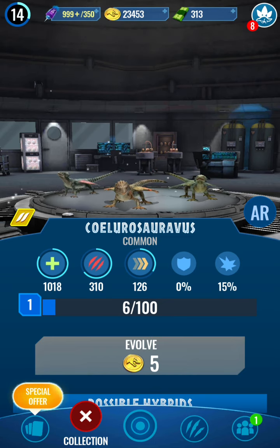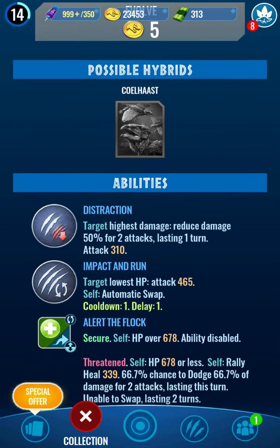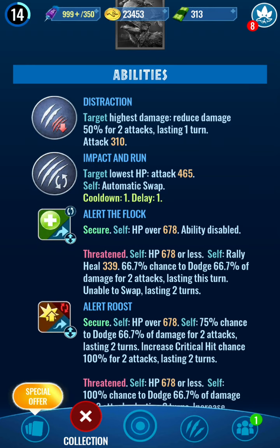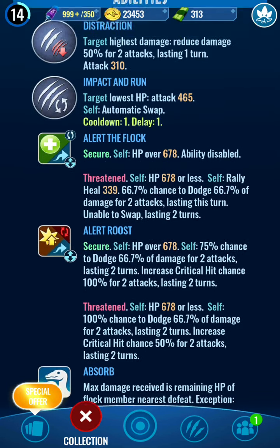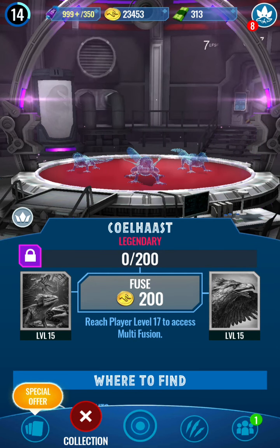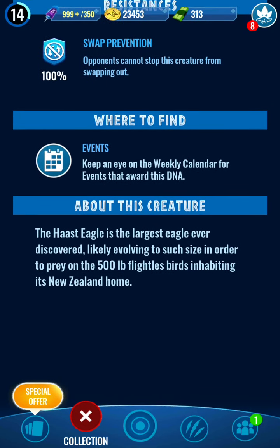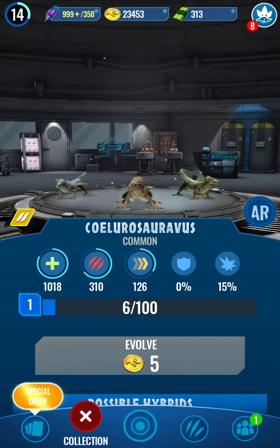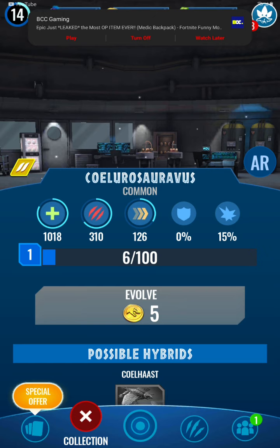Oh, I love them! Okay, its moves include Impact and Run, Alert the Flock, Alert Roost, and Secure HP over 600. It has resistance to stun, swap prevention, and rendering. We also got Silo Haste — sadly I don't have a lot of Haste Eagle DNA. It does not spawn anywhere in the wild; Silo Haste spawns in parks during daytime.